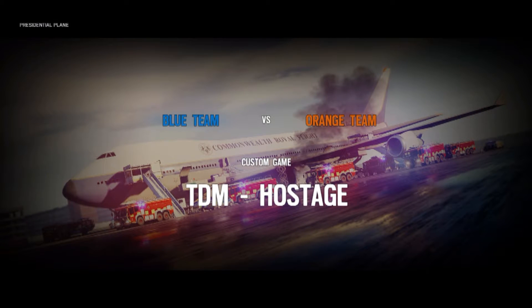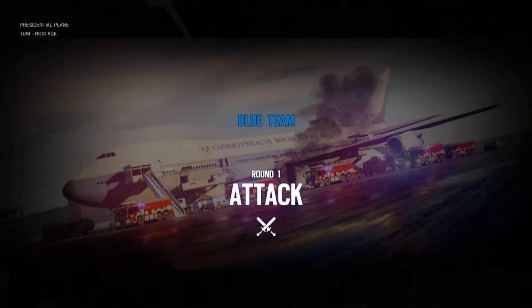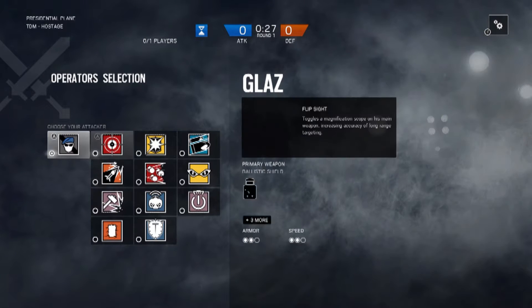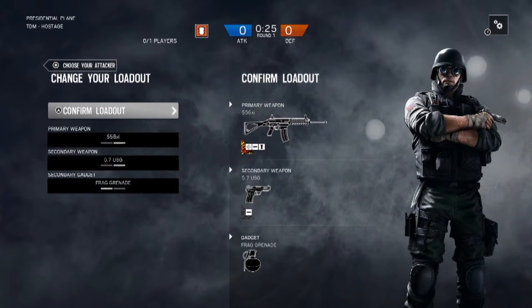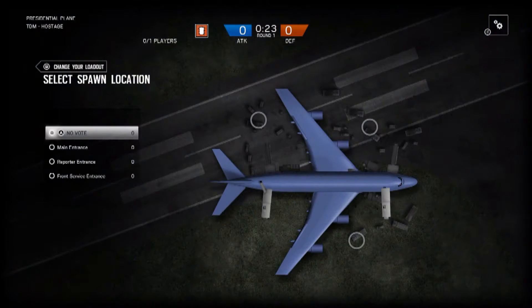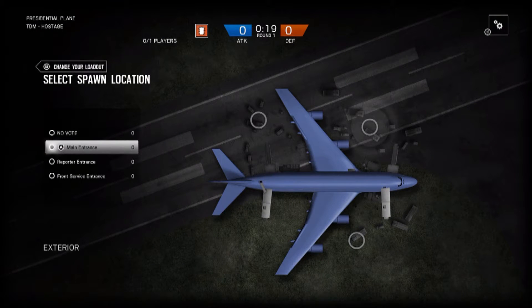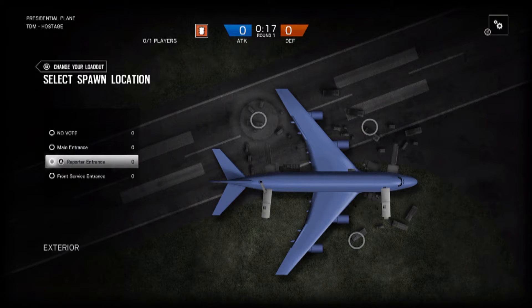What's up guys, this is Dank Twang, and this video is going to be what in my opinion is the best spot to spawn in on the Plane map. In my opinion, the best operator for this map is Thermite, and spawning at Front Service Entrance is the best main entrance — you tend to get spawn camped at the other entrances.